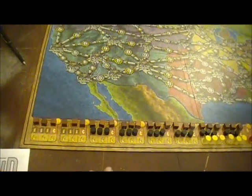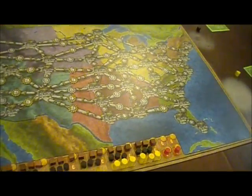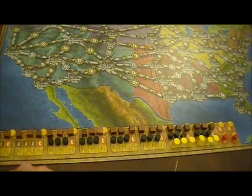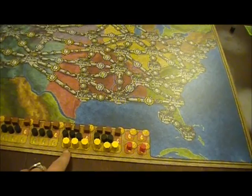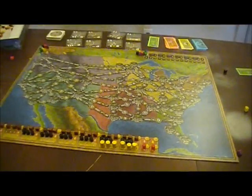Down here we have a track of the available commodities. There's a lot of coal to begin the game. Then there's oil, and here we have trash, and uranium. Those are the four resource types.